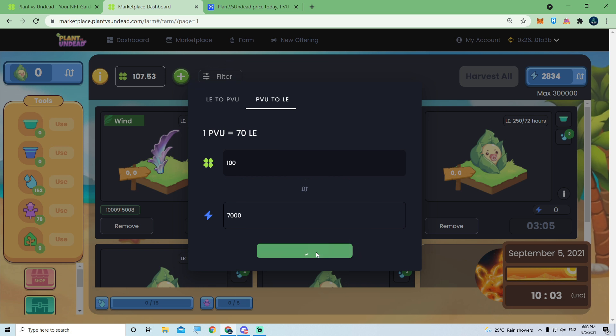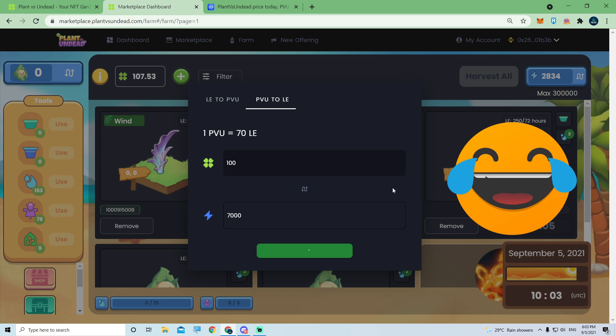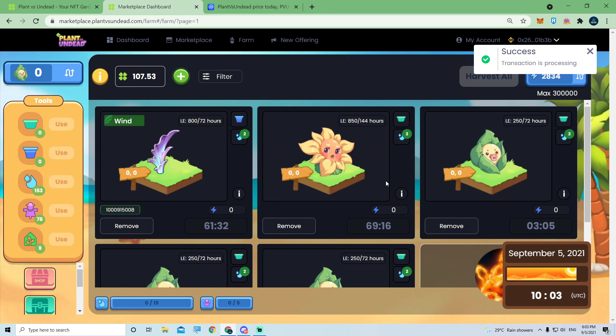At any one time you can only convert 100 PVU maximum. I actually calculated I needed 100 and 3 PVU, and I didn't know that the next conversion — the 3 PVU — will not go through. You need to have a minimum of 5 PVU, so I had to go back to PancakeSwap and buy another one.